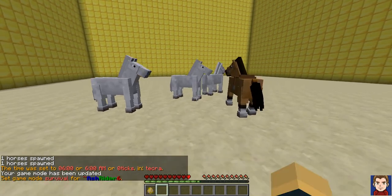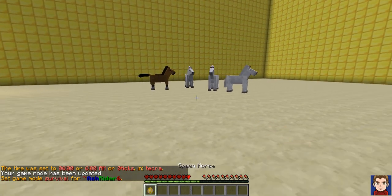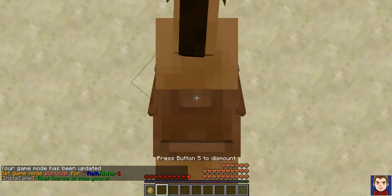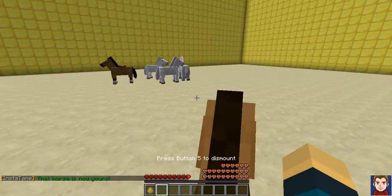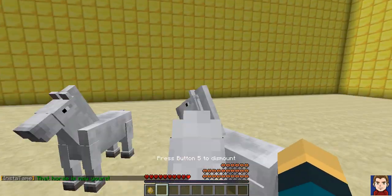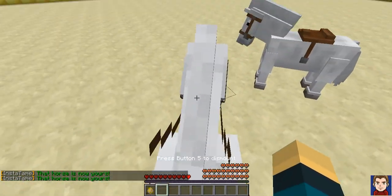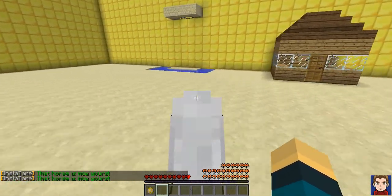Hey guys, this video plugin is on InstantTame. Basically what this plugin does is, for example, if you spawn a horse you would just ride him and it would have a saddle on him, so you won't have to wait ages to control the horse. Or if you find just a wild horse, as you see, it's not mine — there's another one — you can ride it and everything.